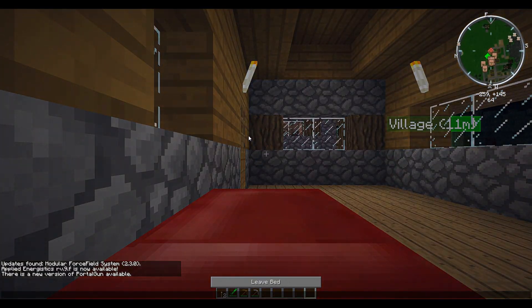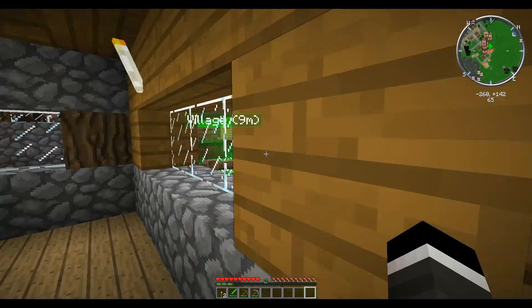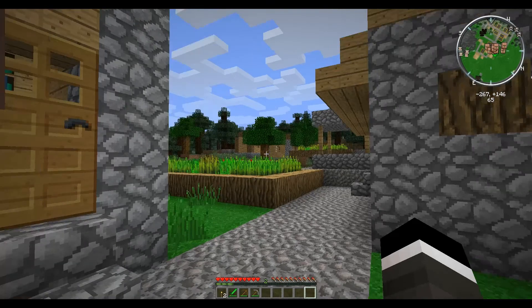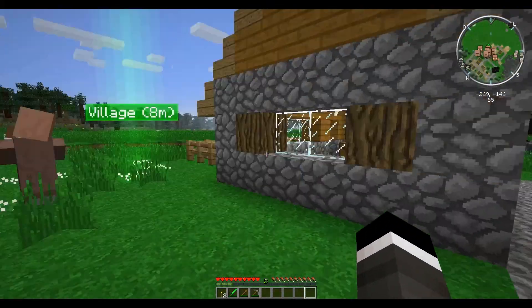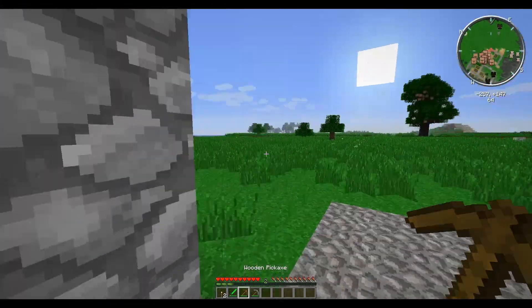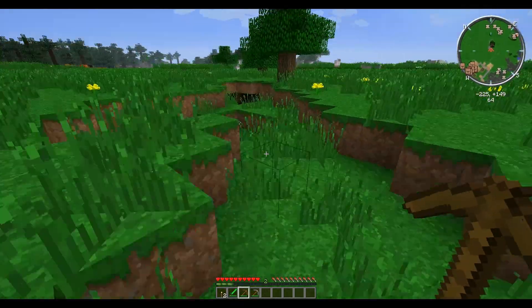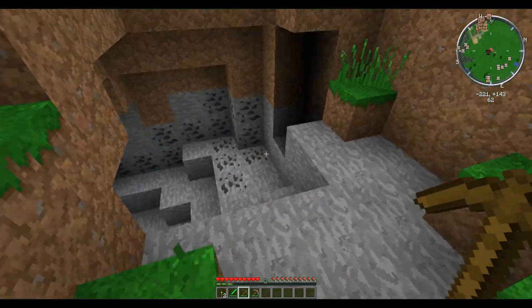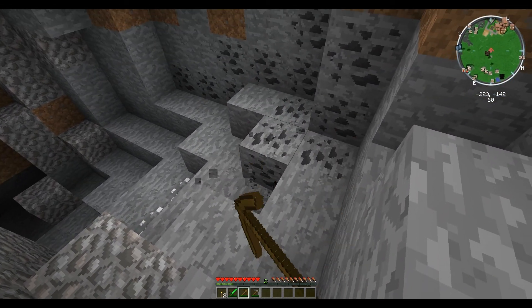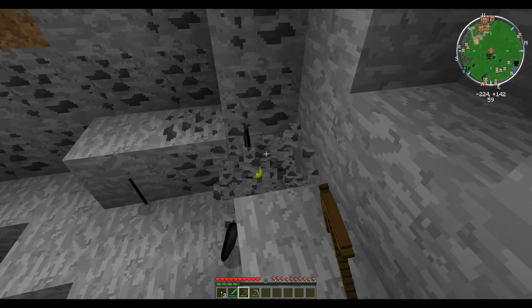Now we've got our base set up, all the villagers are out and having a grand time. Our two rubber trees are there. Let's see if we can go down and find some resources. Found some coal right off the bat - that's just amazing.